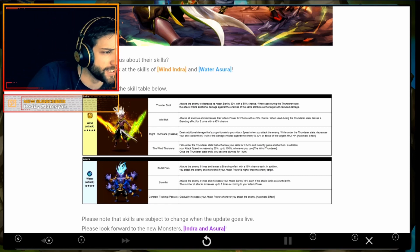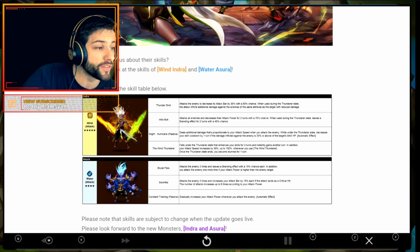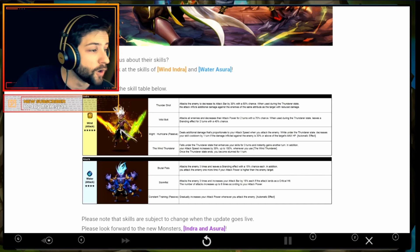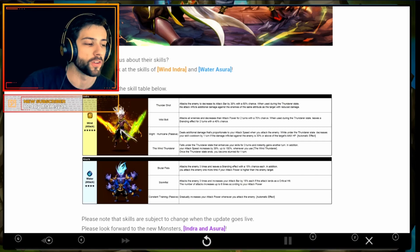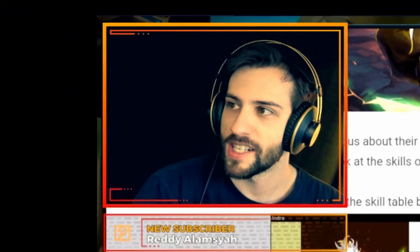Falls under the Thunderer State that enhances your skills for 3 turns and instantly gains another turn. In addition, your attack speed increases by 30%, up to 150%, whenever you use the wind Thunderer. Once the Thunderer State ends, you become stunned for 1 turn. That's pretty good guys, it's pretty good.